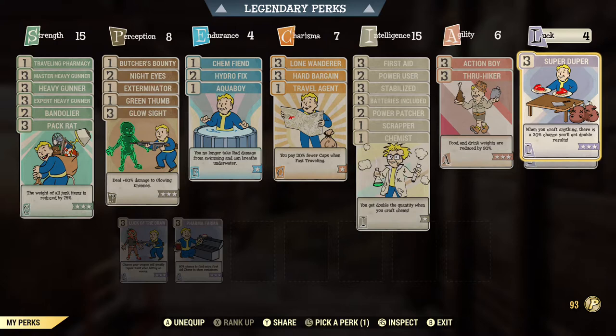The next one is Super Duper. At level 3, it has a 30% chance to double anything that you craft. So if you're crafting vegetable starch, this gives you a 30% chance to craft two vegetable starch instead of one. I highly recommend having these two perk cards, as they'll help you get a lot more adhesive.